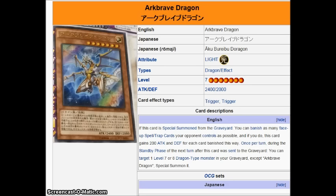Arc Brave Dragon is the second Ultra Rare from this structure deck. His effect is: if he is special summoned from the graveyard, you banish as many face-up spell or trap cards as possible, and if you do, he gains 200 ATK and DEF for each card banished by this effect. That itself is a pretty strong ability — it already makes him considerably better than Dark Blaze Dragon. He only hits face-ups, but given that we're in the Pendulum era, blowing away a scale is already pretty good.